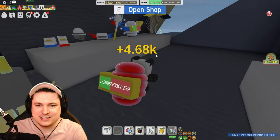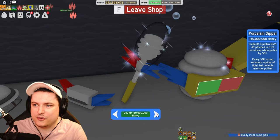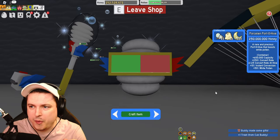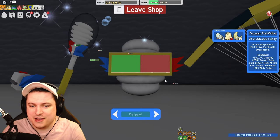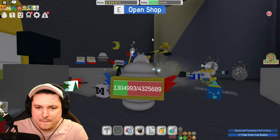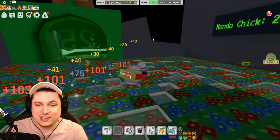There we go — we're done. It's time to buy the 250 million item. We could buy the dipper, but no — we're buying the porcelain portal hive. Let's go! 3, 2, 1 — craft the item. Now we finally have the porcelain hive. We of course still need the porcelain dipper, but that's for the next episode. And once we've done that, we're finally full porcelain. It took a while.